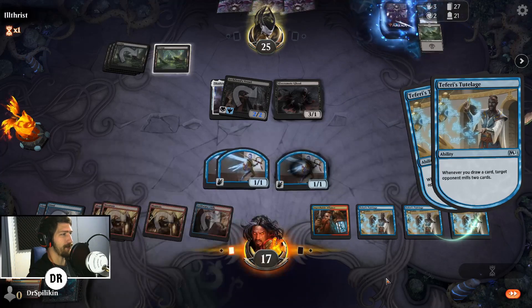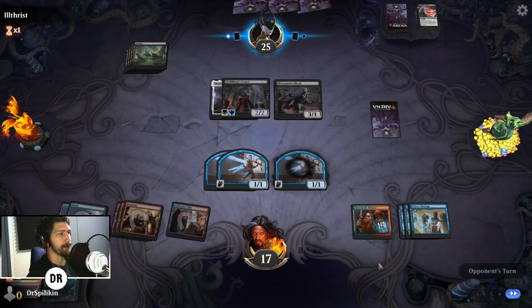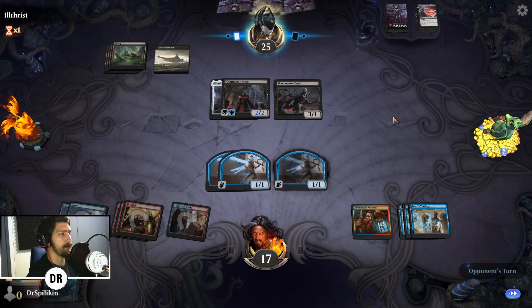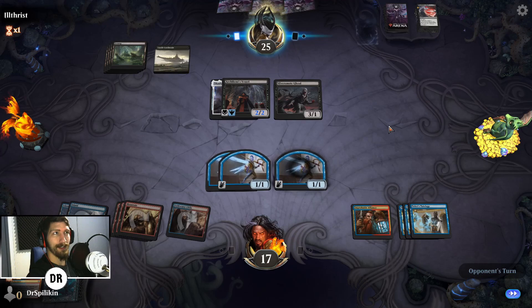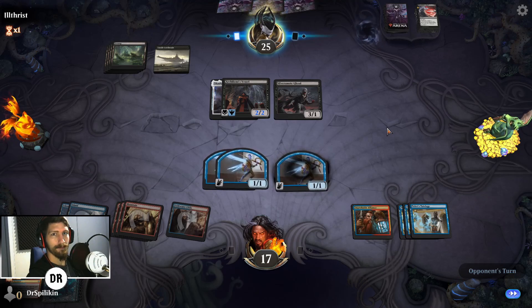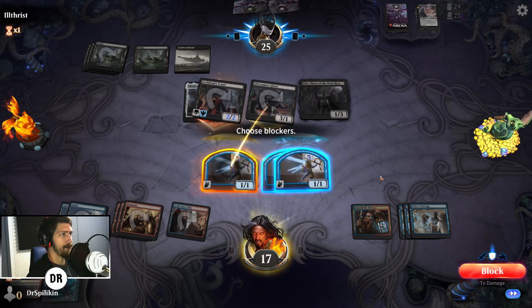I would have loved an extra Improbable Alliance for a solid board of defensive creatures, creating two fairies every single turn. They're down to 24 cards — theoretically we only need to draw eight more cards. We draw one at the beginning of every turn, so in three turns that's three cards; we realistically only need five more card draws within three turns to mill them.